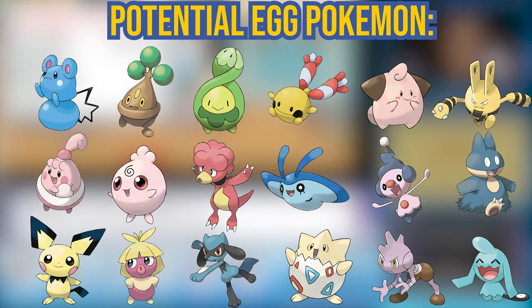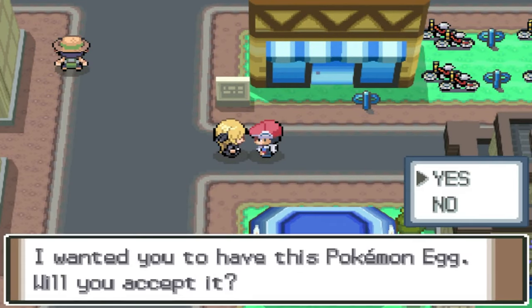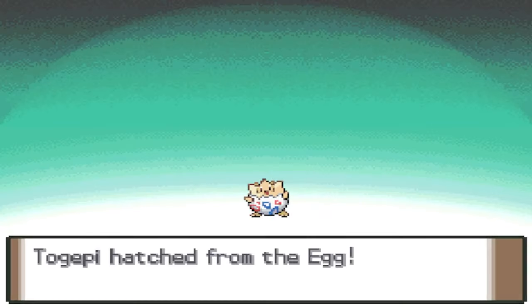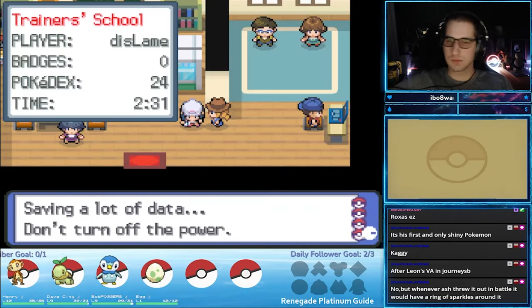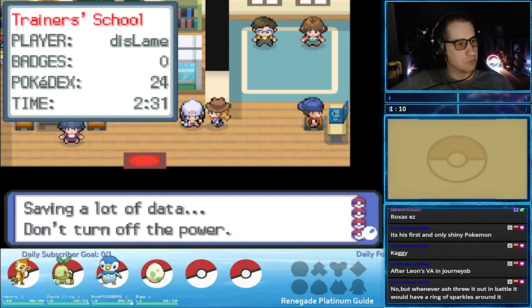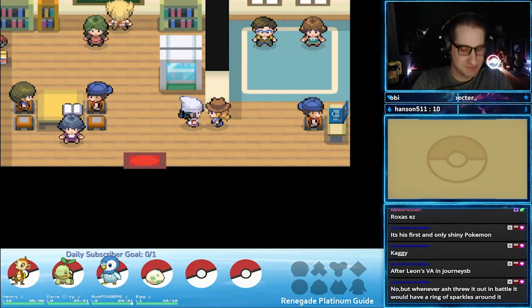If you play with a no-duplicate ruleset like a traditional Hardcore Nuzlocke, one of the potential egg options is a Togepi. You will get a guaranteed Togepi later from Cynthia in Eterna City, so getting a Togepi in the trainer school would essentially be a waste. To avoid this situation entirely, just save your game before talking to the farm girl. You can always reload your save if the hatched Pokemon happens to be a Togepi — there's a small chance of this happening, but it's possible.